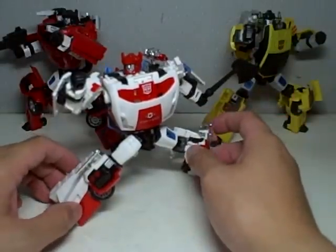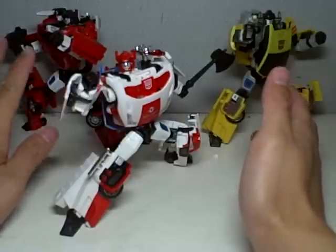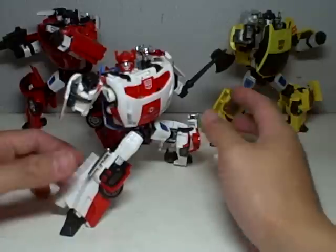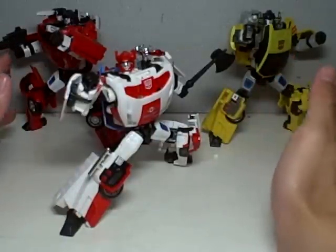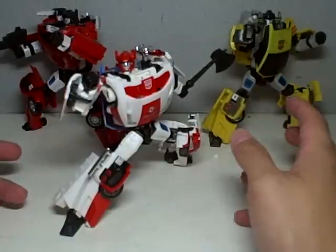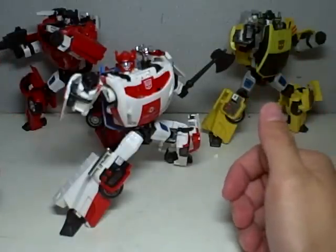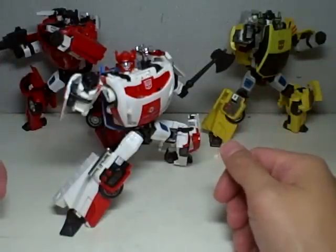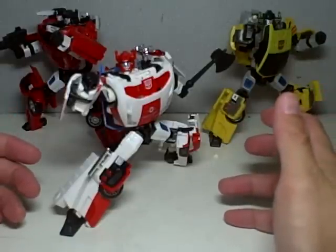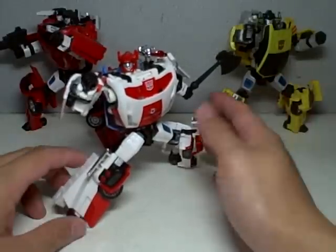I'm pretty happy with this figure. Here he is with his brother Sideswipe — Universe Sideswipe and Universe Sunstreaker. I don't have the Henkei versions because I'm quite pleased with the Universe versions of those two guys. This happens to be my favorite mold — well, my second favorite after Cyclonus — but I do like this Lamborghini mold more than the Nissan Fairlady mold of Prowl, Silverstreak, and Smokescreen. I'm a bit partial to this mold, and I absolutely like what they've done with Red Alert.